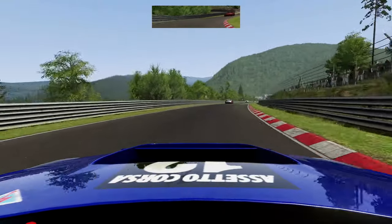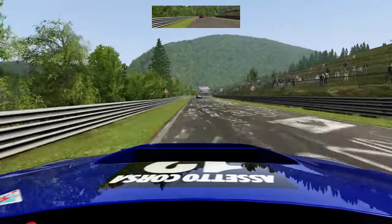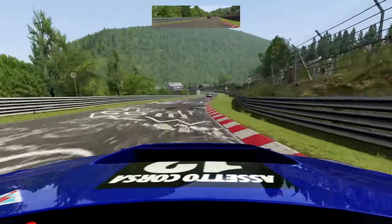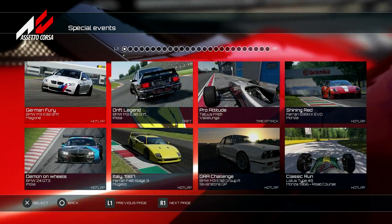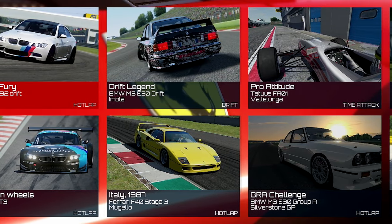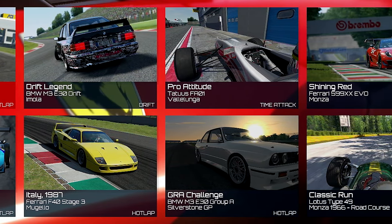Although you can't download third-party mods, which is what makes the game so popular on PC, Assetto Corsa still brings a good amount of content for console users. This includes special events with time trials, hot laps, drifting challenges, etc., which feature a fun combination of tracks and cars.